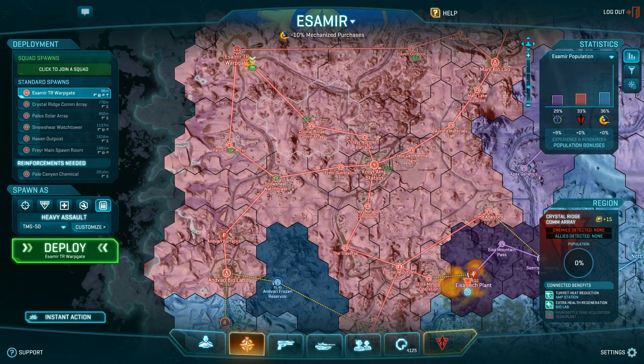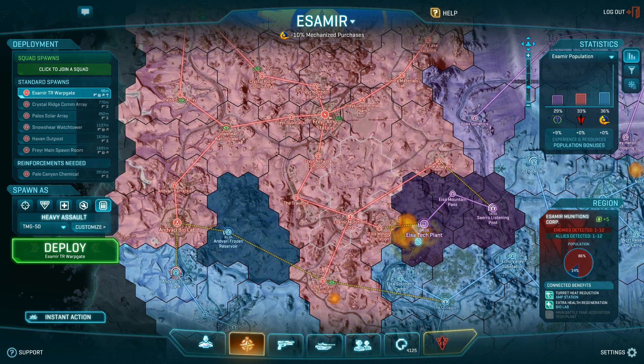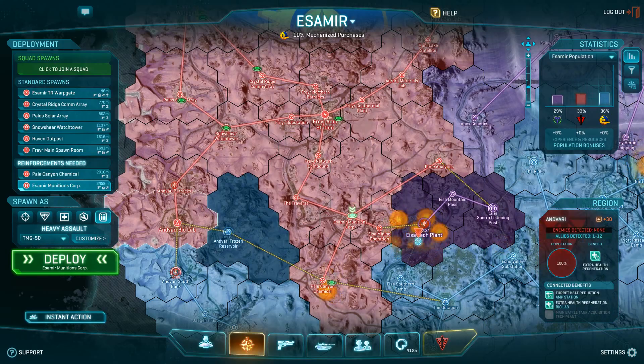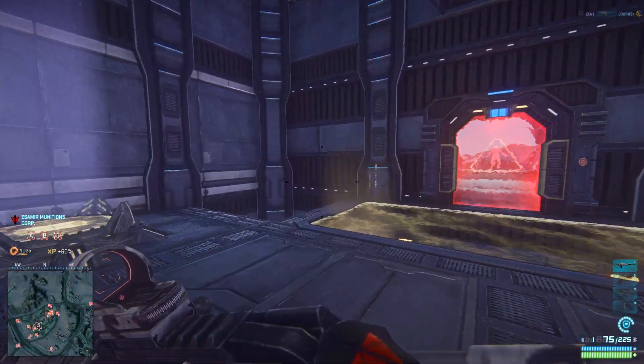One last thing I want to comment on is that things have changed with the Vanu. The Vanu have gained new sound effects. I tested them out, and in my opinion they're a little too different than I would expect. I guess they have more of an energy weapon type of sound to them, but in the midst of combat they're very difficult to hear. I think they need to be boosted a little bit more so you can hear the faction and give you a reason to pick up a suppressor.